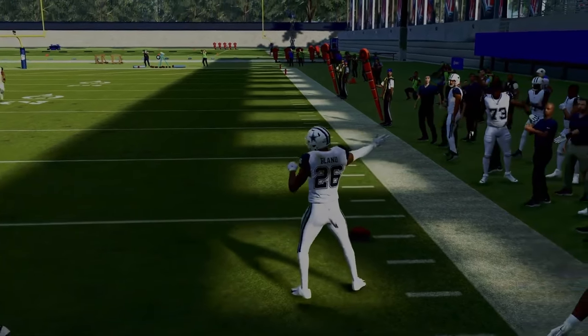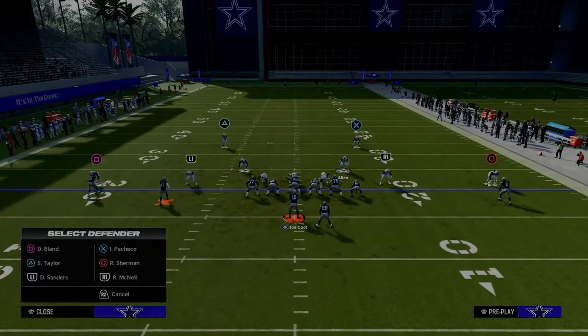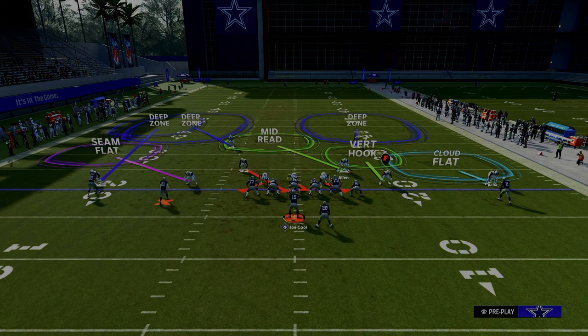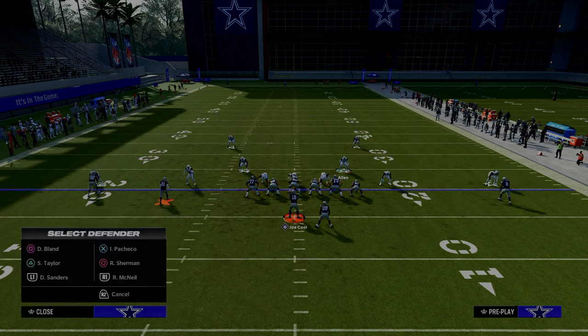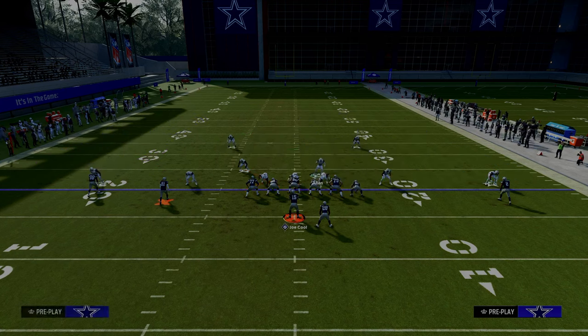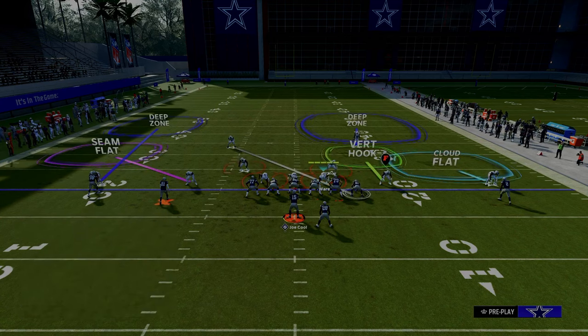This is a super high-level and very important adjustment. On the left-hand side we're going to utilize those two adjustments — seam flat and outside third. This basically takes away everything they can do on the left-hand side of the field. And then we're actually going to cross man the tight end, which I think is one of the most underrated adjustments against a formation like this.